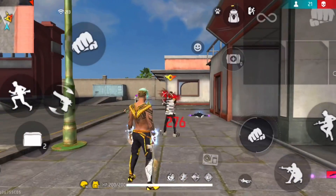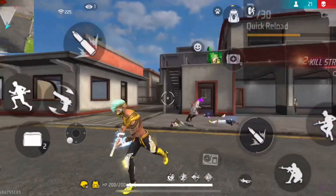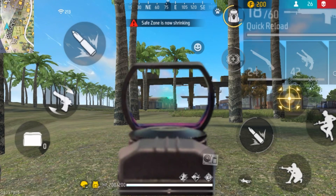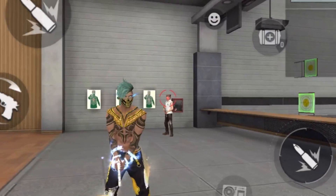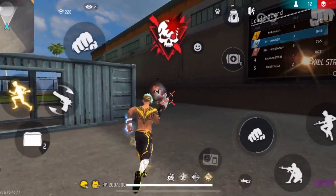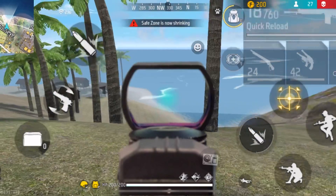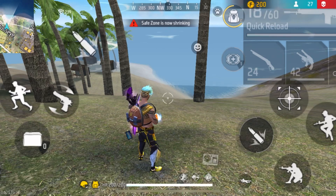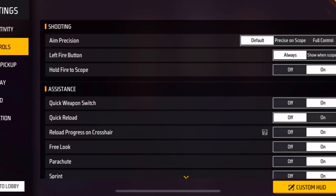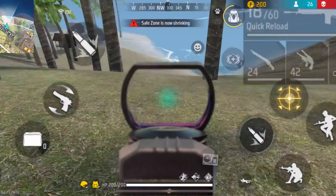Now let's move on to the red dot sensitivity. There's a lot of confusion in the Free Fire community about what it actually is. Some say it's the sensitivity of the red dot scope, some say it's the sensitivity of the red dot in the crosshair, and some say it's both. My personal take is that it is the sensitivity of the red dot scope. If you reduce it to zero and try to move the scope, it's much harder to move. If you increase it, it becomes much easier to move.